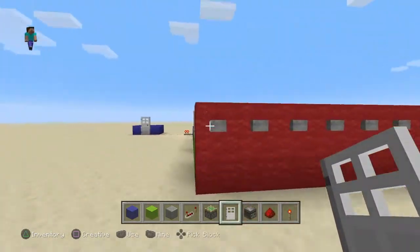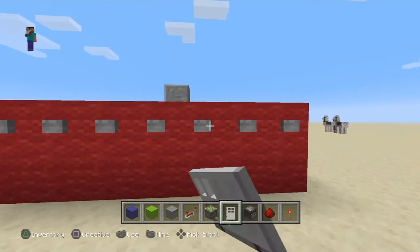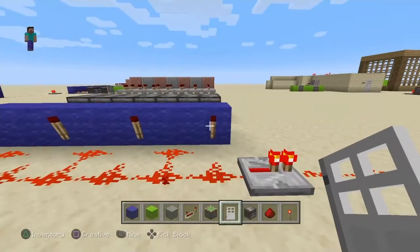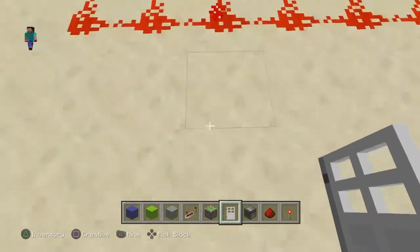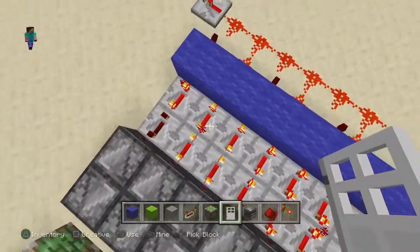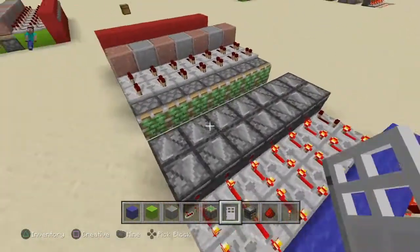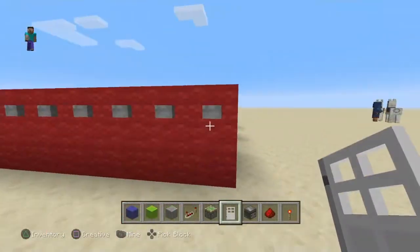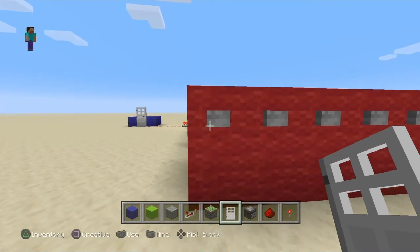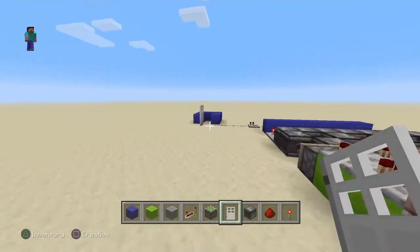Now let's give this a dry run. First, we're going to press all of the buttons and see if the door opens. As you can see, the door is very much still closed. The reason why is because while these torches are being deactivated, the redstone dust is being activated. And that's why I put the second line of repeaters there to sort of hold the energy. Now we press all of the buttons to close it. Now we only press the buttons that need to be pressed — this one, this one, this one, and this one. And as you can see, the door is now opened.